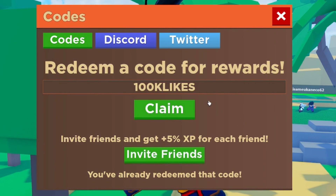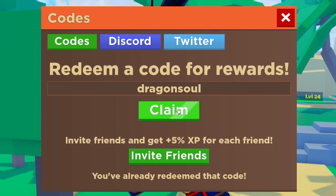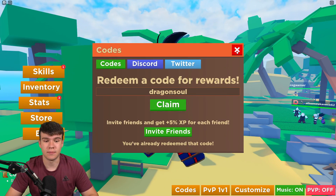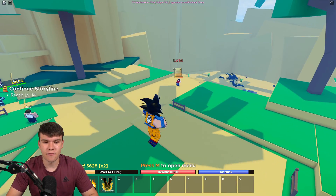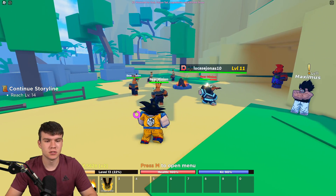Our last code today is DRAGONSOUL — that's D-R-A-G-O-N-S-O-U-L. Go ahead and claim it. I've already redeemed that one as well. And that's going to be it for the codes in Dragon Soul today.